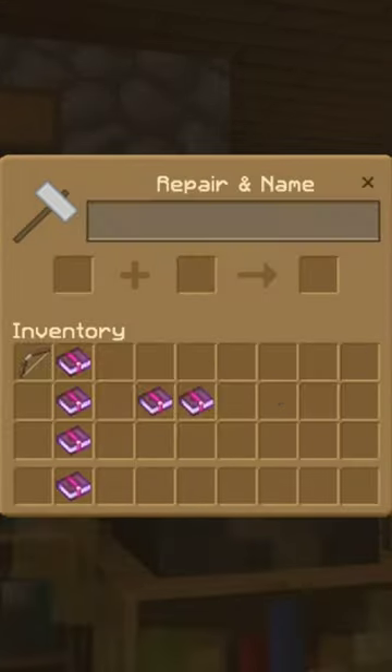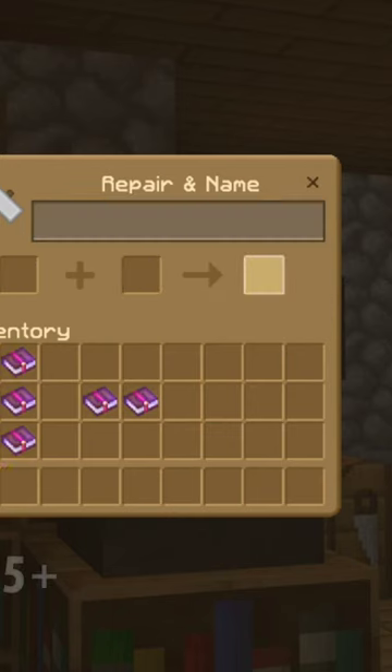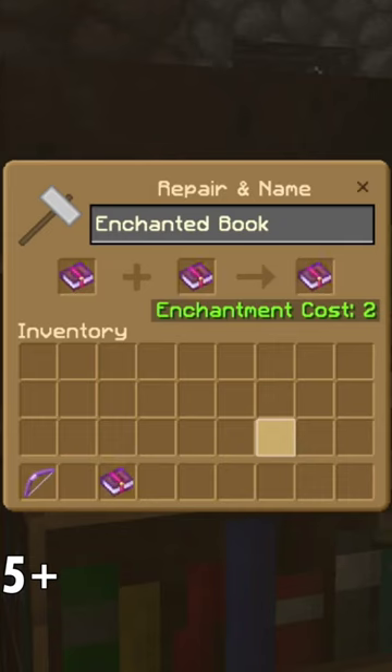Go to your Anvil and place in your bow. Now add your Power 5 book to that. That will cost you 5 XP. Now combine Punch 2 with Flame 1. That will cost you 2 XP.